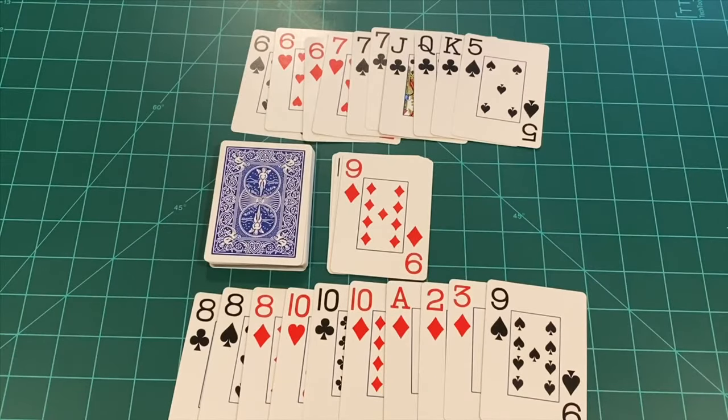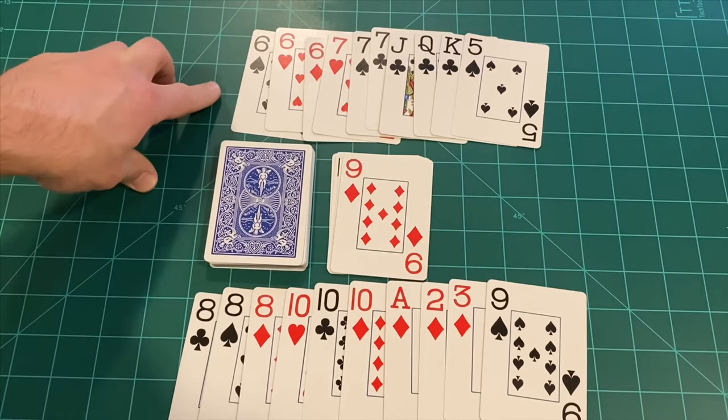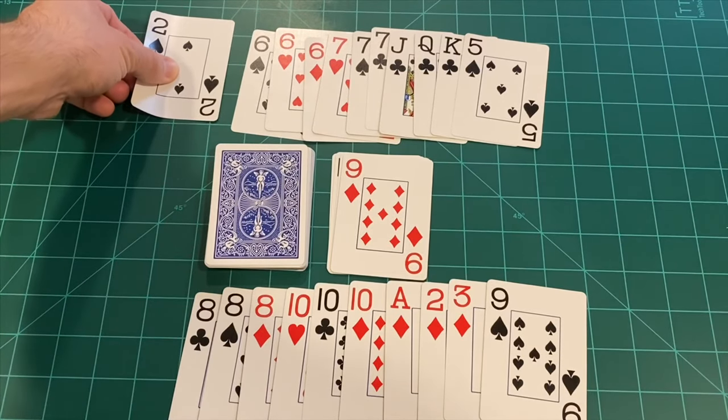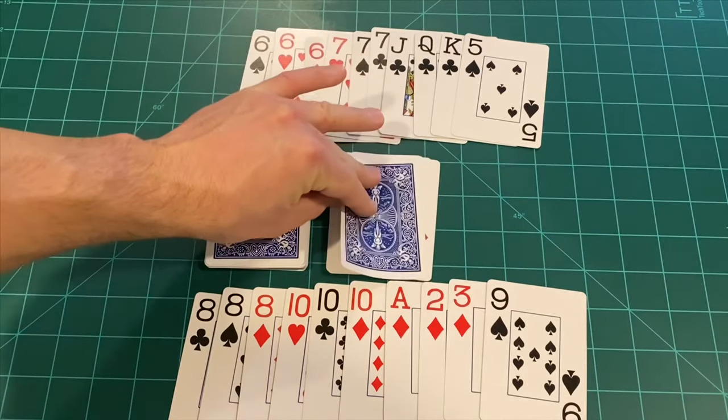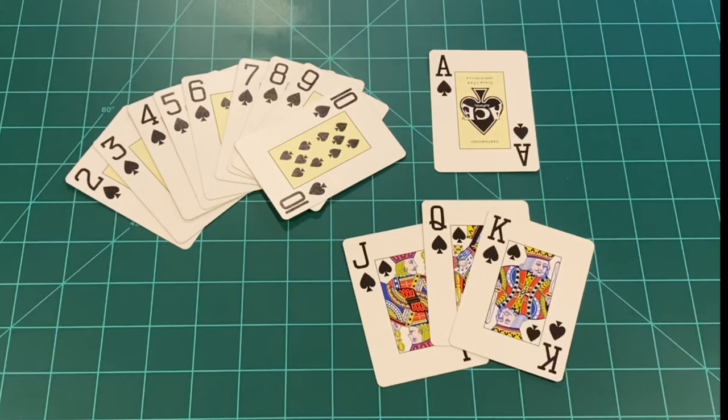Fast-forwarding to the end of the game: the player at the top of the screen has a deadwood value of five, and the player at the bottom has a deadwood value of nine. The top player draws their card and discards it face down, signaling the end of the hand and time to compare cards. In Gin Rummy, aces are worth 11, jacks, queens, and kings are worth 10, and numbered cards are worth their face value.